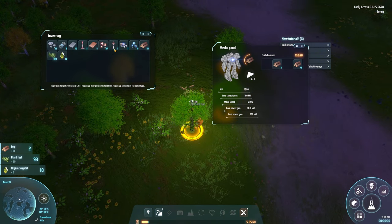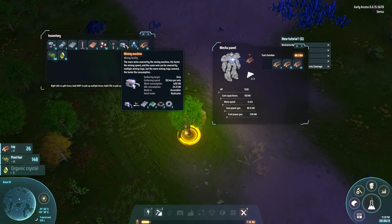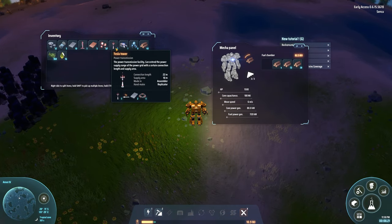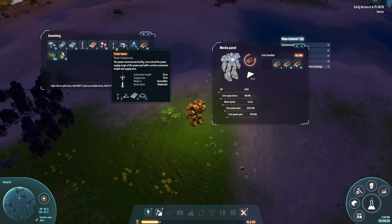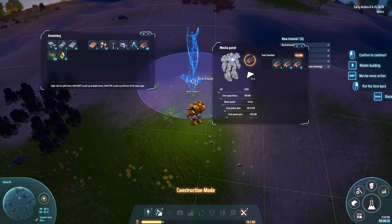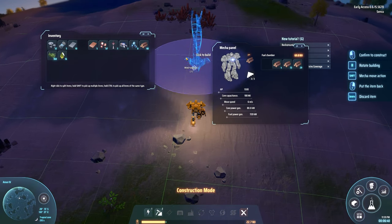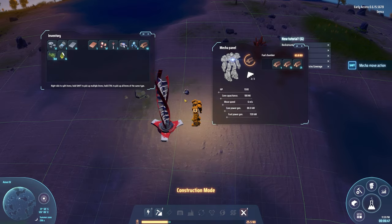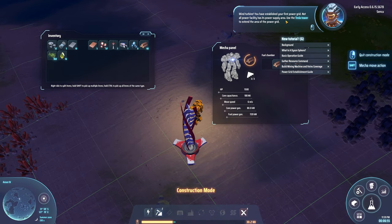I'm just going to drop this here, don't mind me. We got these gifted: mining machine, tesla tower. "The power transmission facility can extend the power supply range of the power grid with a certain connection length and supply area." Probably a wind turbine. "You have established your first power grid. Not all power facilities have their own supply area — use the tesla tower to extend the area of the power grid."